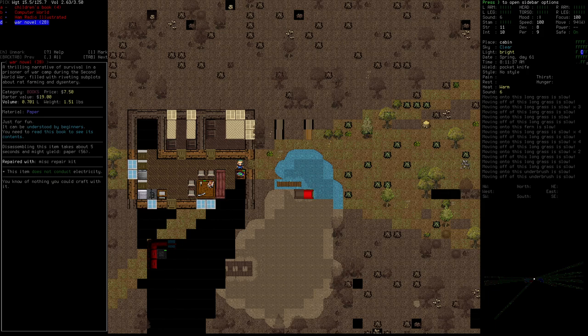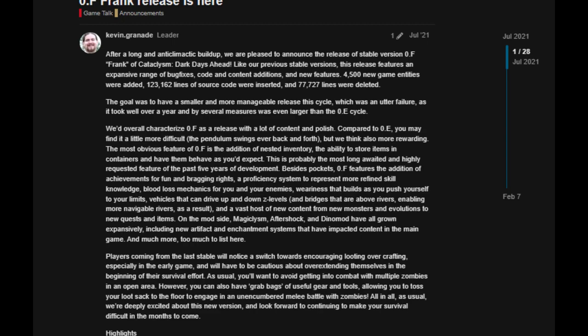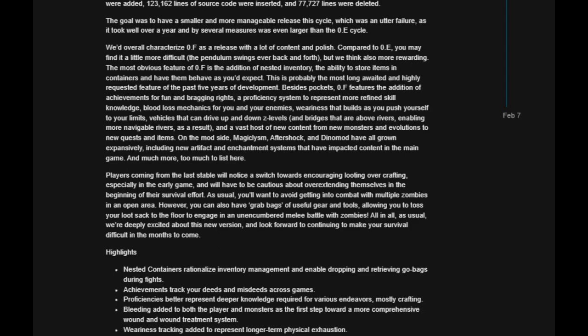You also had notable balance changes, namely adjustments to creature evolution so you are much more likely to encounter a normal zombie in the early game as opposed to being swarmed by acid zombies or other highly evolved monsters. Stamina and healing were also adjusted, with healing now being slower and stamina management making it more difficult to charge in and fight a horde. Experimental Z-layers were also now on by default in the settings after receiving enough improvement so they wouldn't easily glitch out worlds.